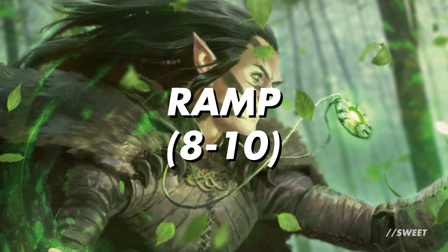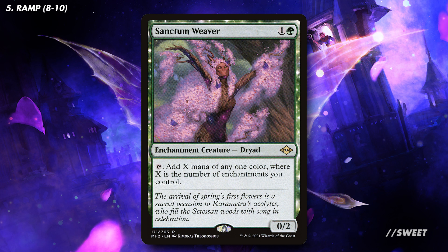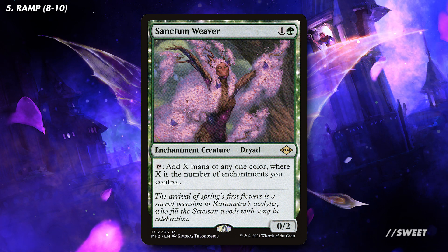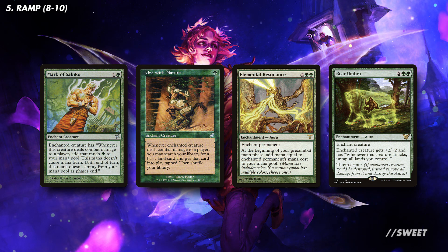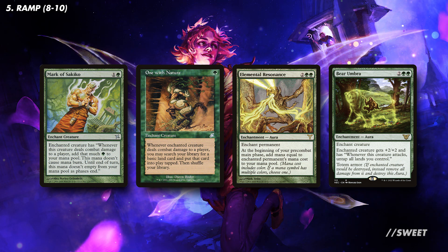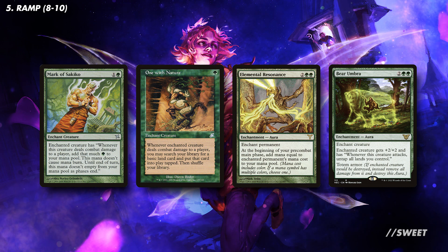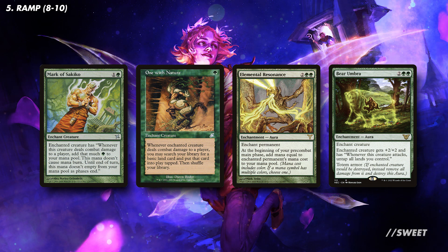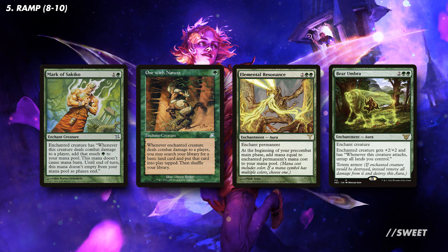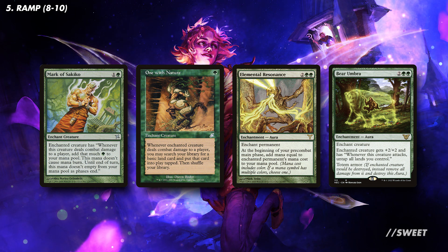Moving over to our ramp, and again we have plenty of great options. First up is Sanctum Weaver. With all the auras and all the copies of auras, this should tap for a bucketload of mana that we can use for all manner of mischief. We then have a selection of auras that one way or another make us mana. Mark of Sakiko makes us mana whenever the creature it's attached to deals combat damage to a player — remember Ivy importantly does have flying, so there should be no issue to get going. One With Nature is very similar but instead just gets a basic land out of our deck and puts it into play. Elemental Resonance makes us mana equal to the card it's attached to's mana cost. I know Ivy is only two mana, but you do get two of these with it, so you'll get your investment back pretty easily next turn.